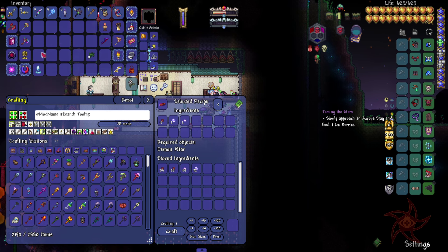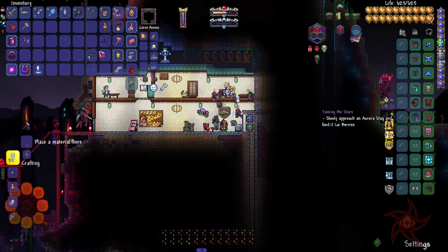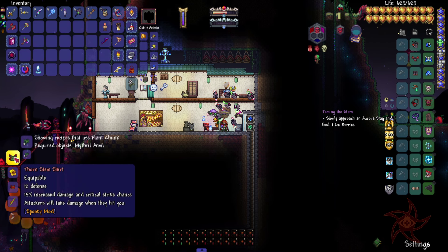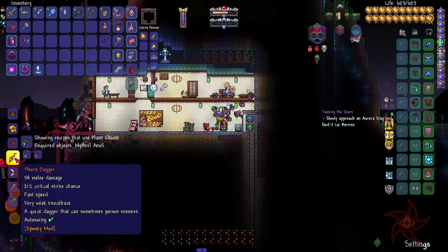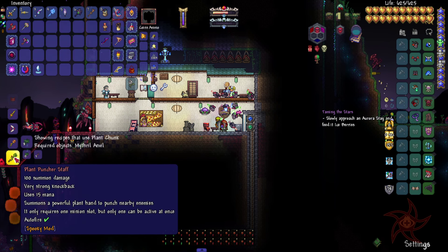Look ahead and get these guys on the way. Orange damaged shirt. Flower mask — max number of minions by two, max number of sentries by one. Arch flower pot. Orange dagger. Fly shot. Sunflower. And then Plant Puncher — one minion slot, but only one can be active at once.